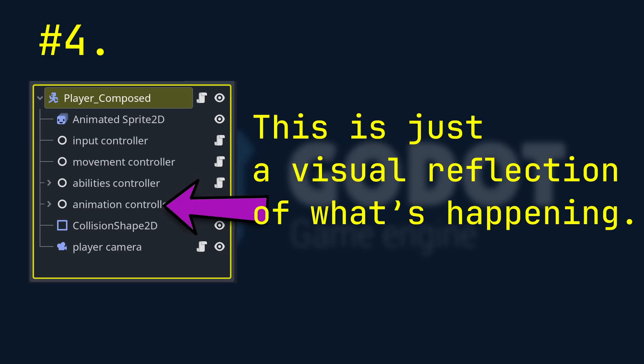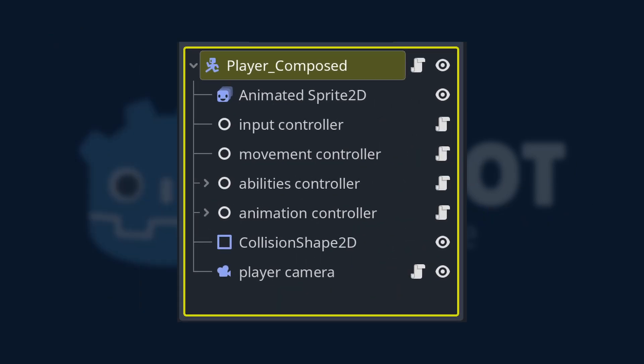And number four, animation — this is a visual reflection of what's happening. It's not in charge, and it doesn't dictate states. It simply responds. The beauty of separating these responsibilities is that it removes all the tension. Input no longer argues with movement, and movement no longer argues with abilities. Everything becomes modular.